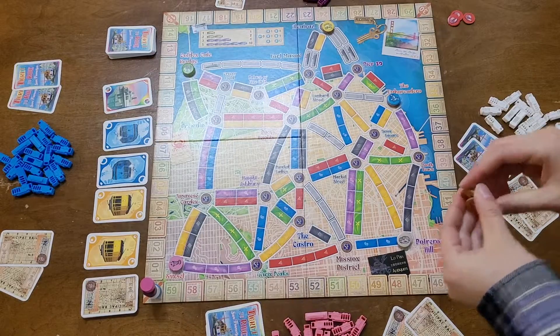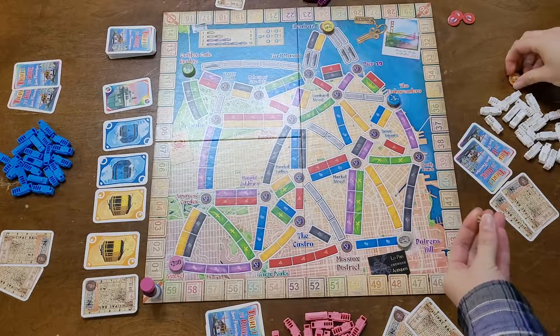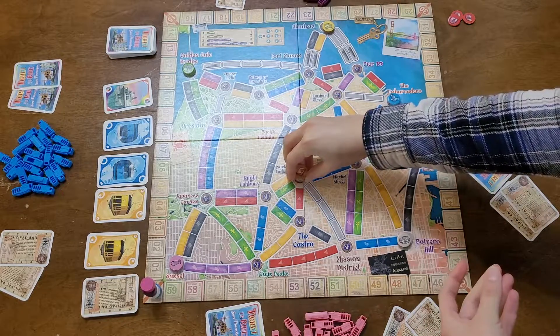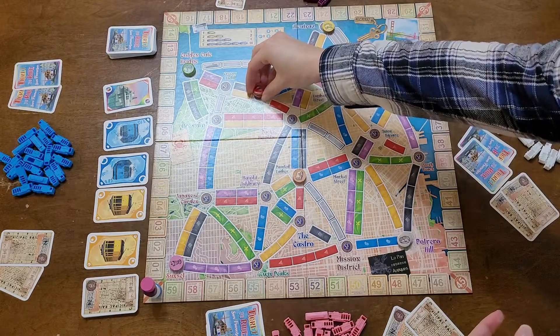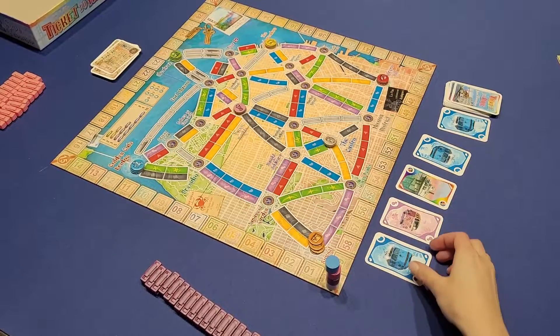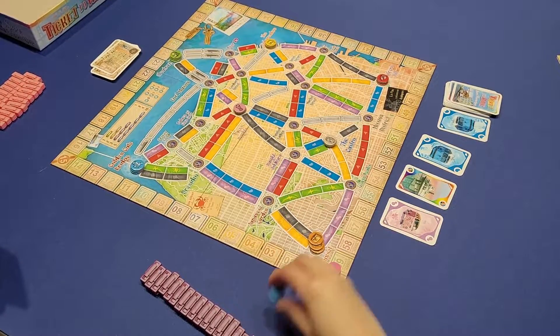Determine play order however you'd like, and then give the last player and the second last player the remaining stacks of tourist tokens. They can place these on whichever location they would like, of course taking into account which locations they may be most inclined to visit. Now gameplay begins.